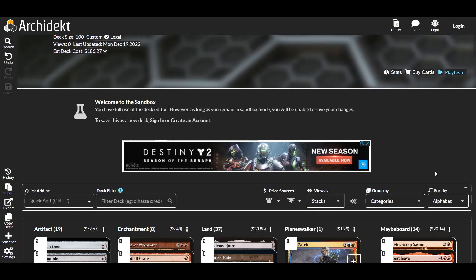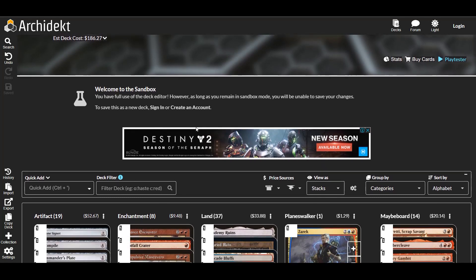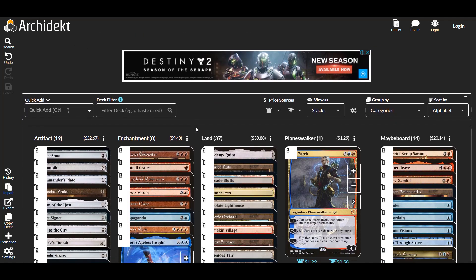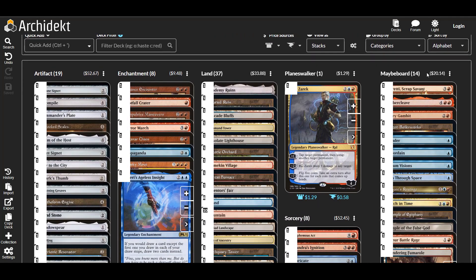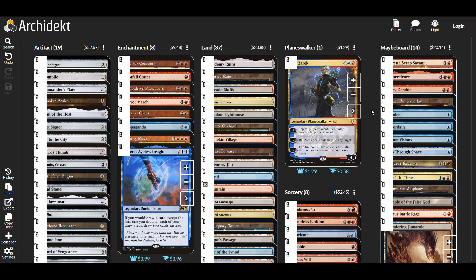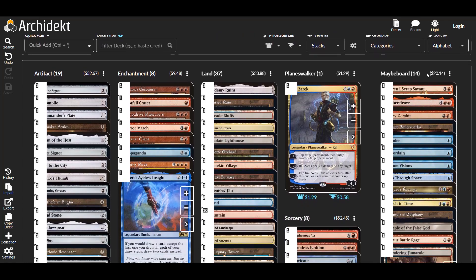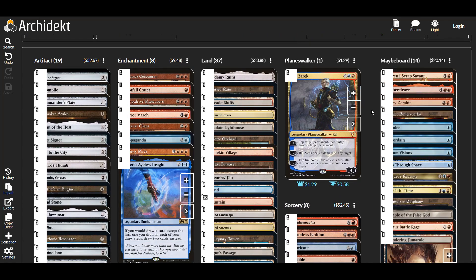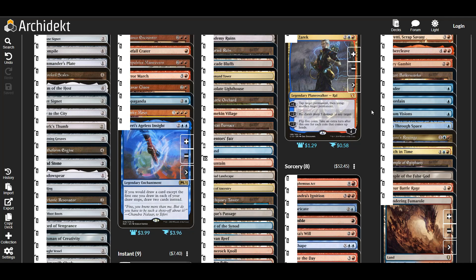Here we are back at the list — checking that we've got 100 cards, which we do. The price is looking pretty good: between $30 and $50 or so, depending on where you're getting some of these cards. There are certainly some better cards you could try to put in here. If you want to check out the deck list without watching through everything, it will be pinned in the comments below.